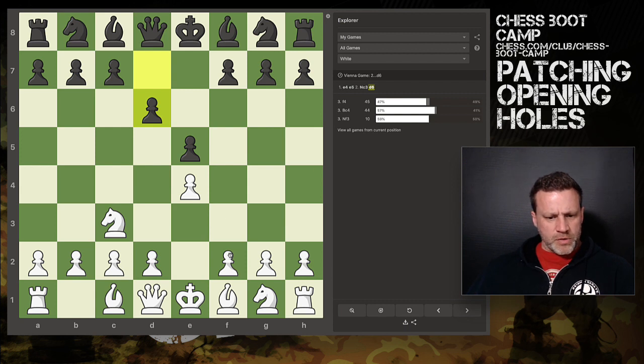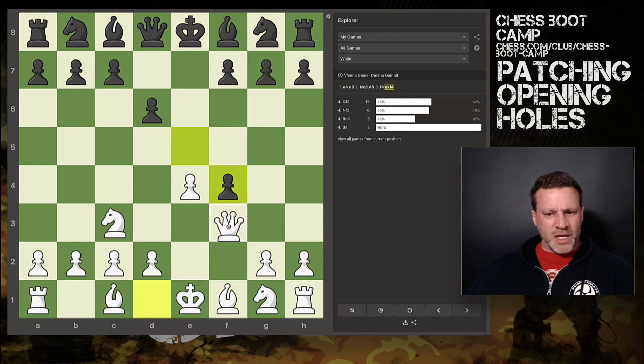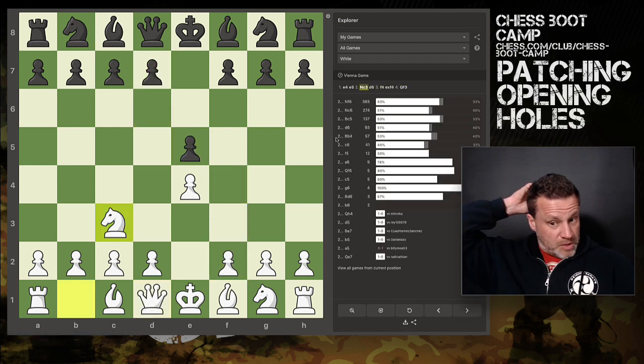With f4 you can play the Omaha Gambit and bring out the queen, but I've only got a 53% win rate there, so that's something I need to look into. If they bring out the knight, I've lost two out of three games in that line — so that's something I could polish.